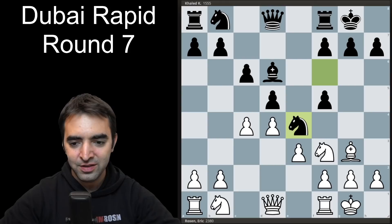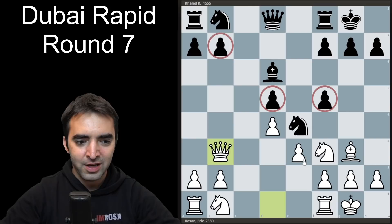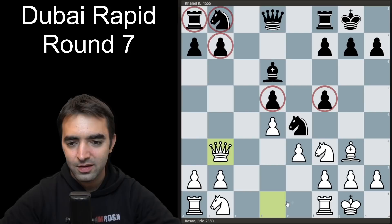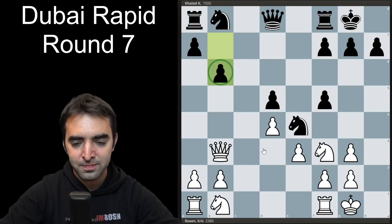Opponent plays d4, I take, take, and queen b3. I was feeling quite good at this point because black has an isolated d-pawn, the f-pawn is undefended, the d-pawn is undefended, there's a lot of weaknesses in black's position, and black is still a bit underdeveloped on the queen side. My opponent then took on g3, I took back, and played pawn to b6, defending the b-pawn. I go ahead and play rook to c3.